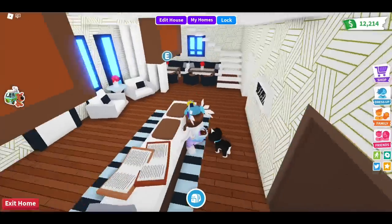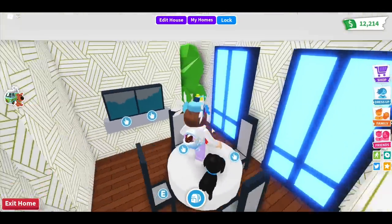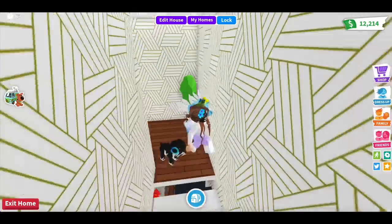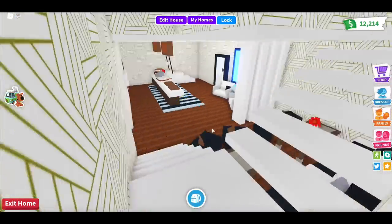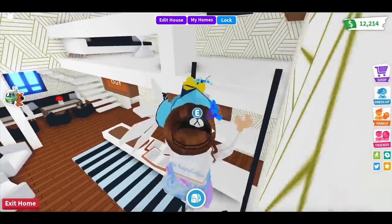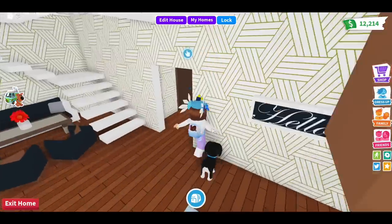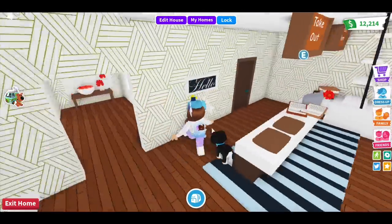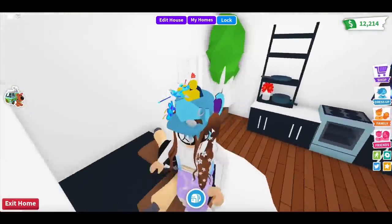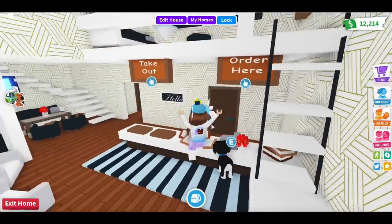One thing I don't like about this house is the bedroom. It only has one bedroom — the whole second floor is pretty much your bedroom. For a family house, I'd expect at least two bedrooms, one for adults and one for kids. You can definitely place a door yourself and split the space, but you have to do that yourself. However, this house came with a very high ceiling which is a perfect space for a loft.